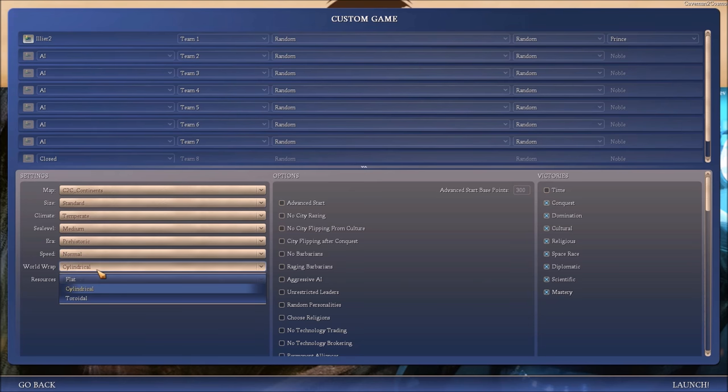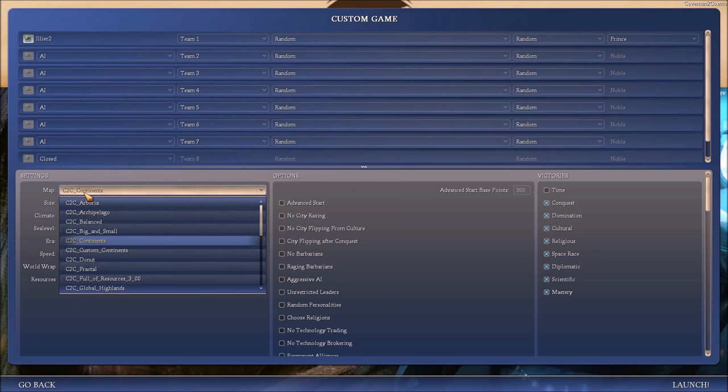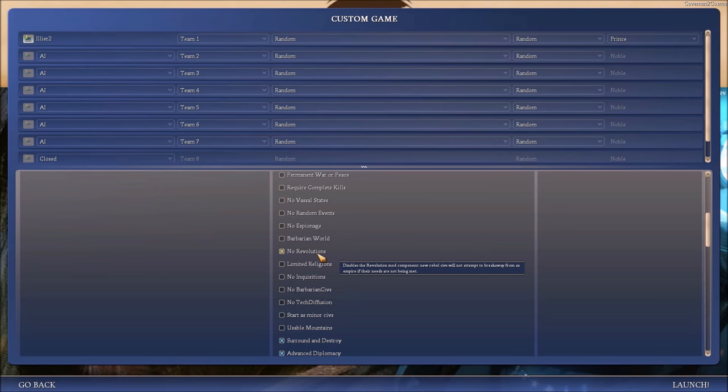World wrap: cylindrical. Resources: standard. We're doing Caveman to Cosmos continents. I have no revolutions — let's shut that off.